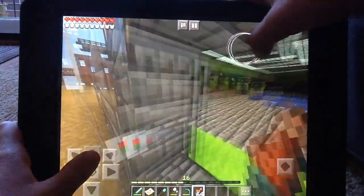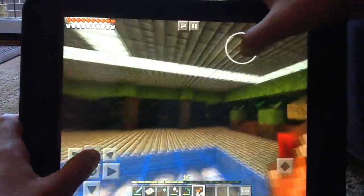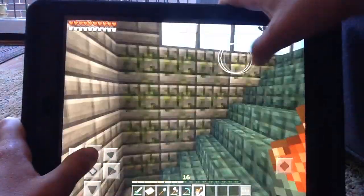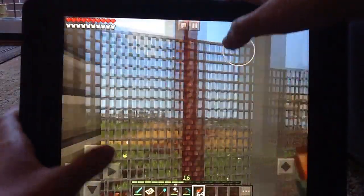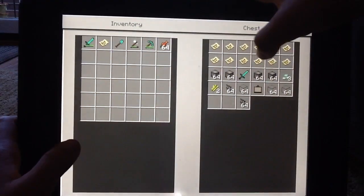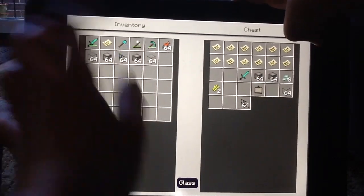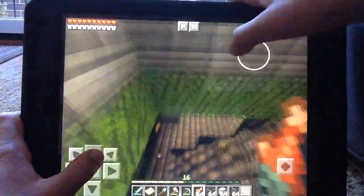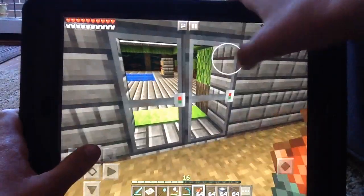I wasn't really sure what to do for this episode, but then I realized I haven't gotten one block down for the Montesaurus and Gallimimus paddock. I don't want to place them in the paddock we've already done because it has a lot of big dinosaurs, and these two dinosaurs are very small compared to the Apatosaurus and the Triceratops.